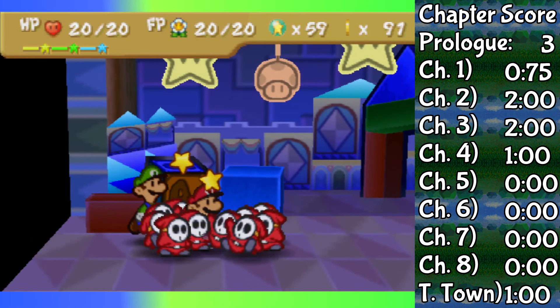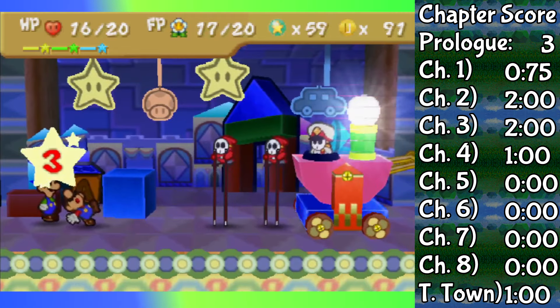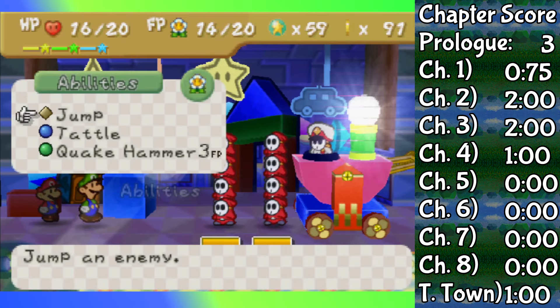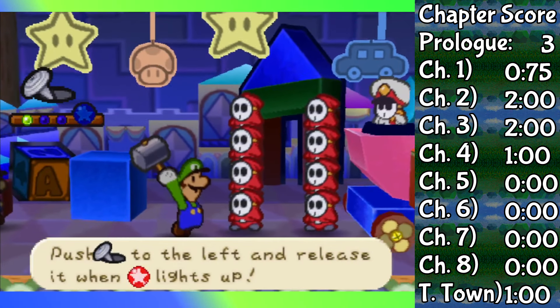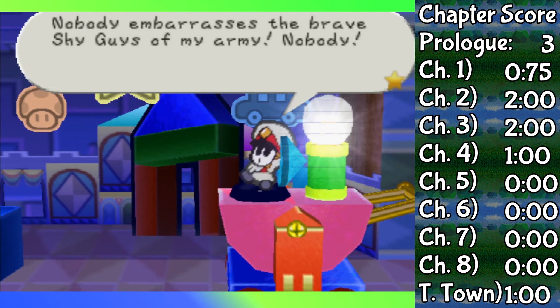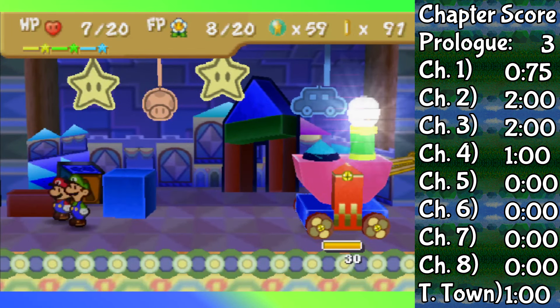Before fighting General Guy himself, we have to fight his troops, which are not difficult. The Shy Squad of 15 Shy Guys is easy because of Defend Plus. The Stilt Guys can do decent damage, but they're vulnerable to Quake Hammers, so after two of those they're knocked out. Same for the Shy Stack, but it takes three Quake Hammers. Overall, Luigi does pretty well here.